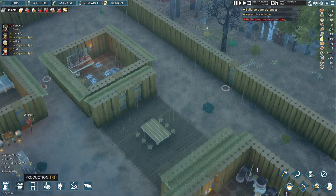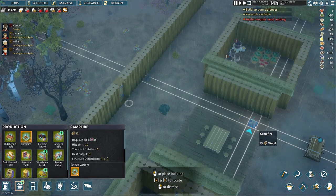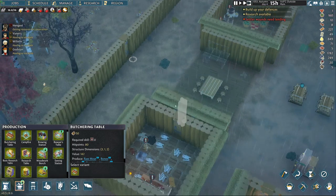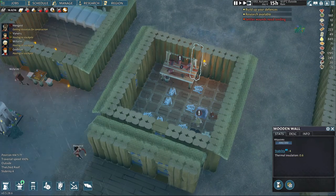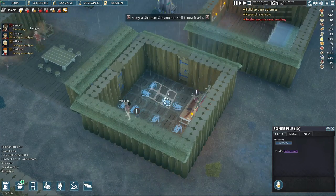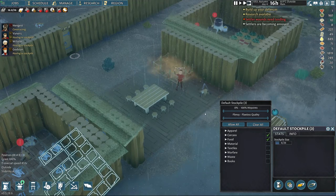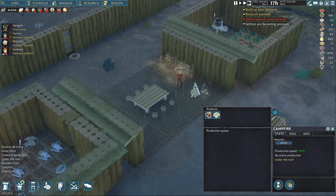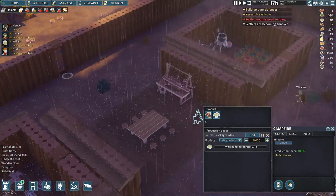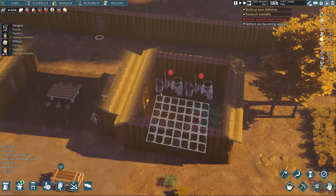We need to make another cooking stove somewhere — like a campfire in this place, put it outside. You don't really need anything else for a butchering table and a campfire to preserve all the food. We're going to take off the heating source so we can use this as a carcass and food storage.